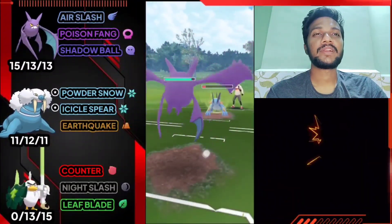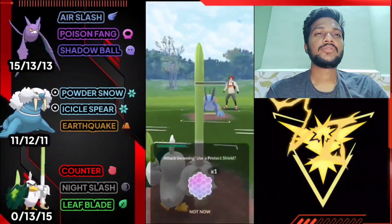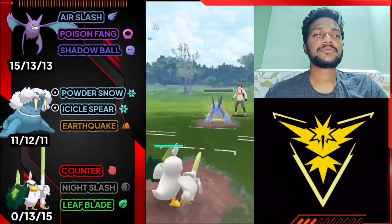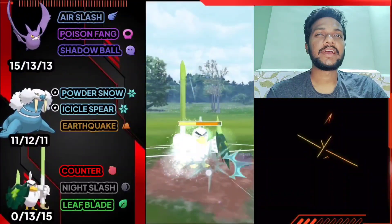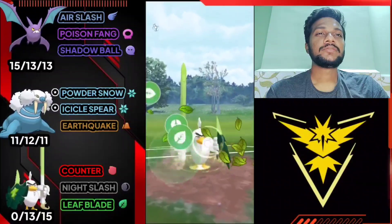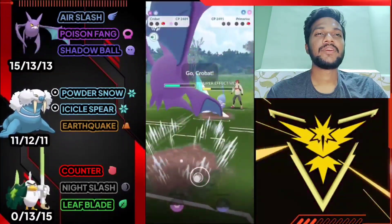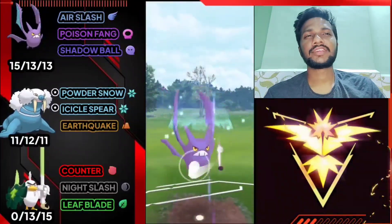Swampert comes in - let's bring out Crobat. I know there are two Hydro Cannons ready so first I let Hydro Cannon hit Crobat then switch to Scizor which can survive one Hydro Cannon. Not using shield, saving it for last Pokemon. Opponent has Feraligatr with Water Dive. Let's use Leaf Blade which hits about 50 percent health. We have Crobat's Poison Fang ready. GG for us guys - that's why I didn't use my shield.